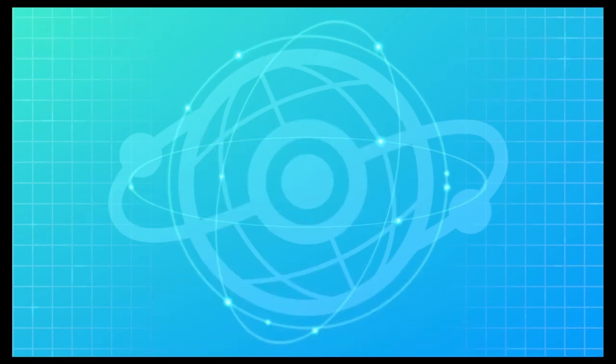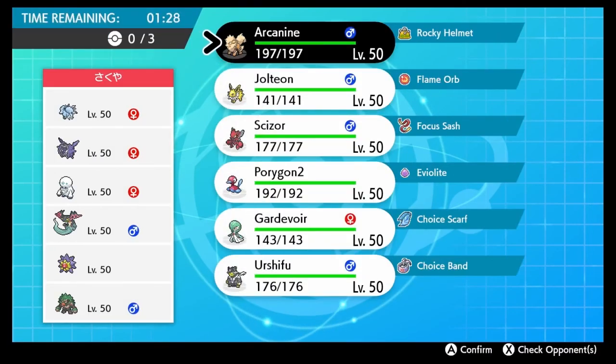Let's see what this person has: Alolan Ninetales, Cloyster, Galarian Darmanitan, oh my god, Dragapold, Starmie, and Rillaboom. Ice types and other stuff - it's probably sashed.